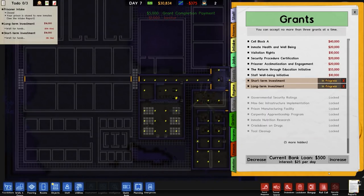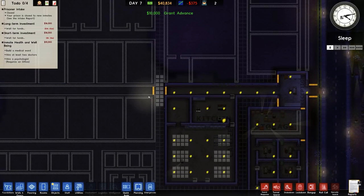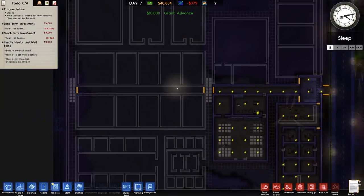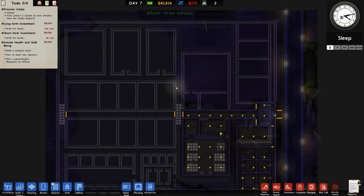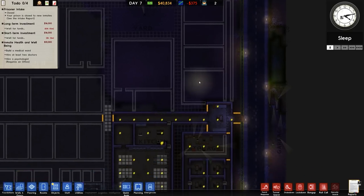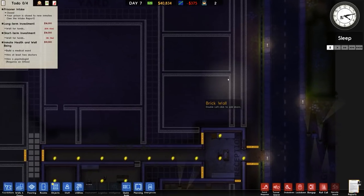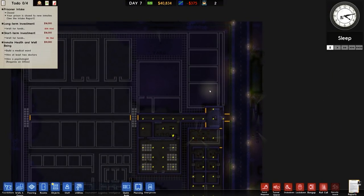We now have inmate health and wellbeing, which I will pick up. You need to build a medical ward, hire two doctors, and have a psychologist. So this is where we need to start making some decisions — where do I want the medical ward? In the centre seems reasonable, but over here seems like a better idea, because I'm going to have security and stuff around these areas.